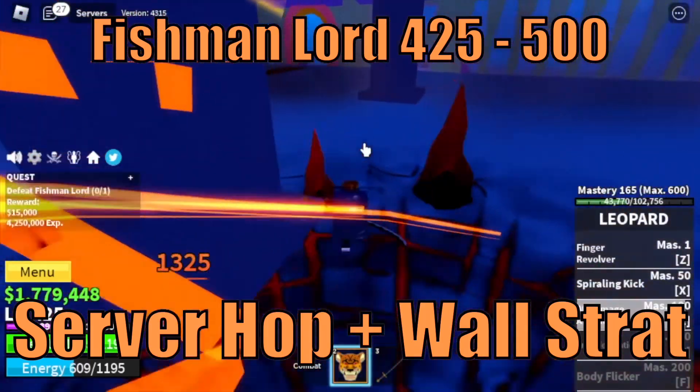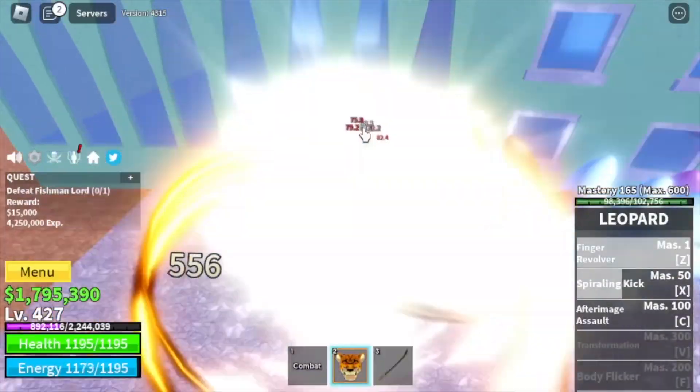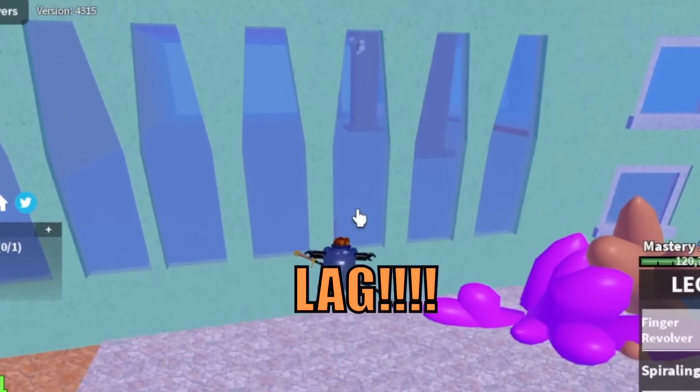Next island is the Underwater City. Very easy — Fishman Lord, server hop, and Wall Strat. Just lure him to the wall and keep on defeating him. We are going to skip lots of mobs here, and at level 500 we are going to Skylands.